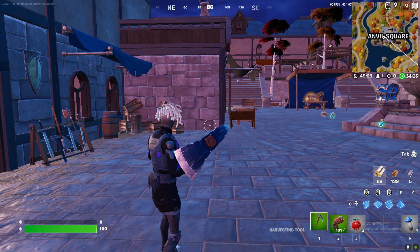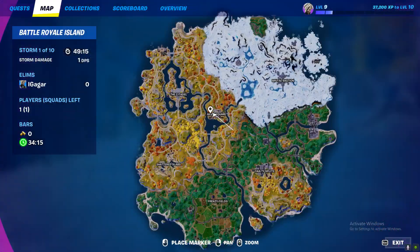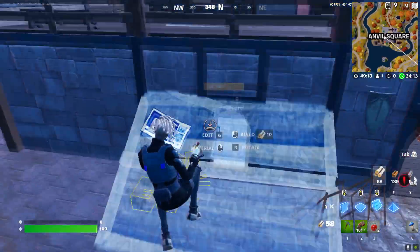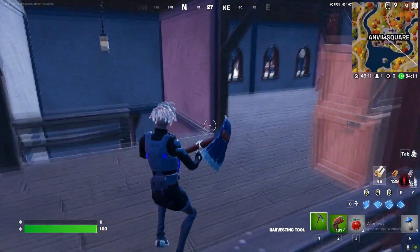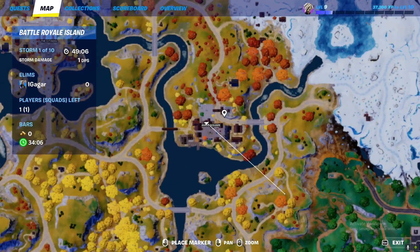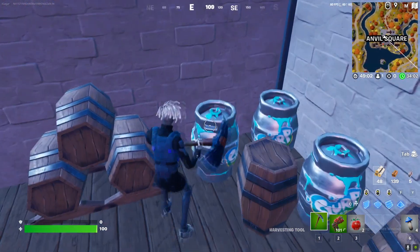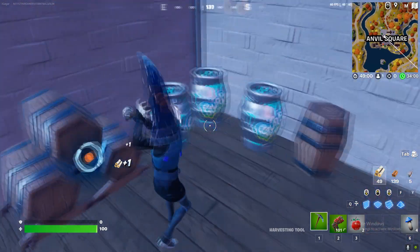Hey, what's up guys, it's me. In this video I'm gonna show you how to do the quest. The quest is you need to restore health or shield with slurp. You need to land over here at Anvil Square because there'll be a lot of slurp barrels in the whole location.